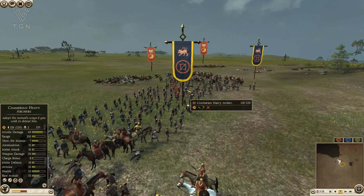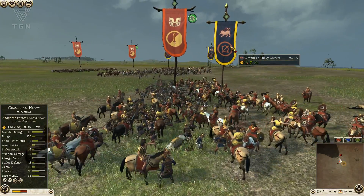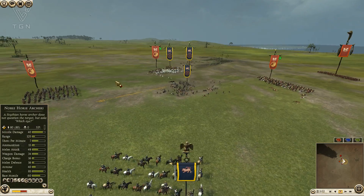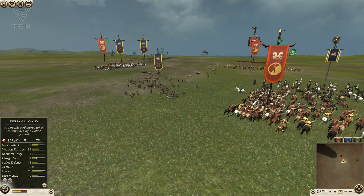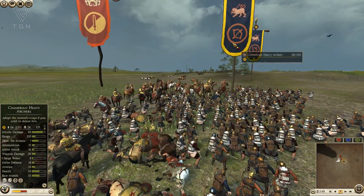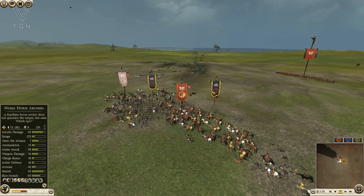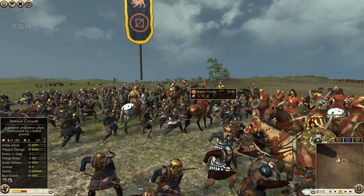They got shot but charged nicely into my men. Over here it was a 2v1, but right here 1v1 the Cimmerian heavy archers got charged - the AI even used a frenzy charge - and they definitely did not get the better of that engagement. The Iberians lost almost as many horses as I lost archers. The Iberian cav frenzy charged into the Cimmerian heavy archers and only got about 28 kills against two archer units - an 80-strong cav unit versus two 120-man archer units. You can see them fight with two-handed spears.